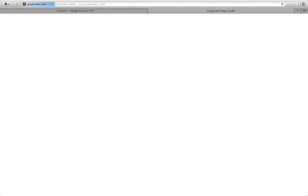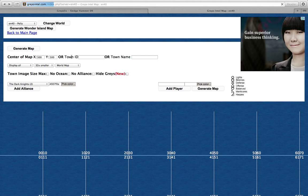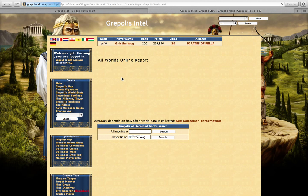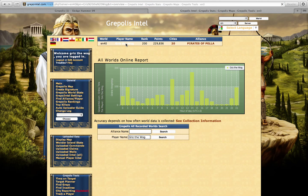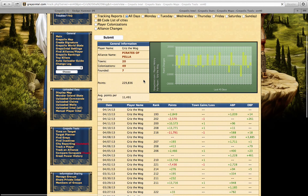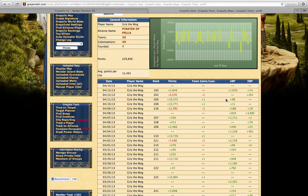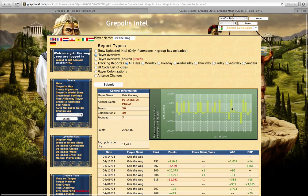Another thing you can do is track players. If I just type in my name here and click on my profile, which is in Pella, it tells me my conquers and losses. The red ones are conquers and the green ones are losses. It also shows my defensive battle points — how many troops are killed while defending — and my attacking battle points, which are troops killed while attacking. That's pretty cool as well.